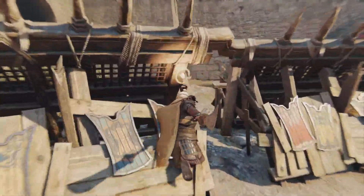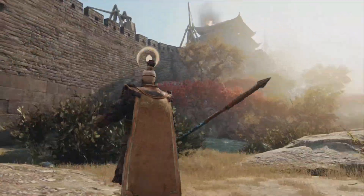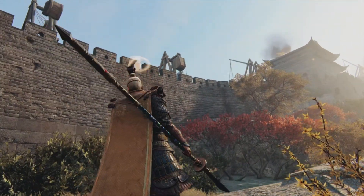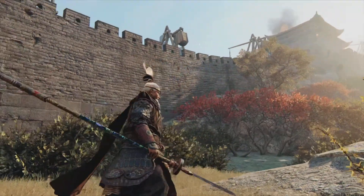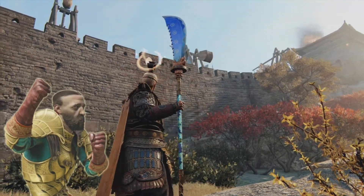Now that you know how to get out, I want to show two things that I found really interesting. First of all, there are invisible archers. It's a little trick — a special way of not being seen.